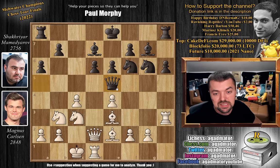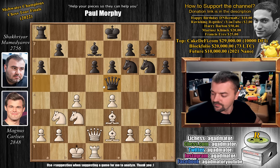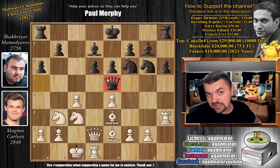But Shakhryar played queen to e5, and now the position just falls apart. Feel free to pause the video and figure out what Mamidyarov missed here. For those of you who were able to find it, congratulations on spotting that the queen is in fact trapped — all of the squares available to the black queen are not actually available, as white covers all of them.